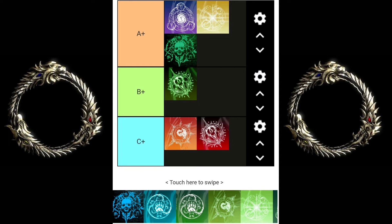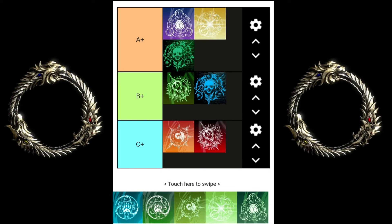The Stamina Necromancer I put in the A category because it is very easy to learn. Simple burst, very good survivability, very good sustain — it's all built into the class. You have free damage mitigation, free sustain, you can be super tanky with good heals. The burst is so simple: Blast Bones, Dawnbreaker — easy class to learn and build your confidence to play other classes.